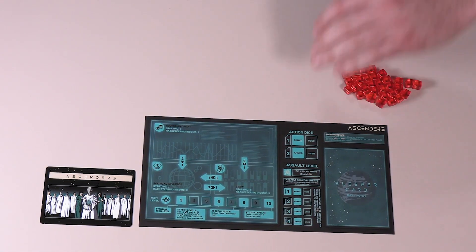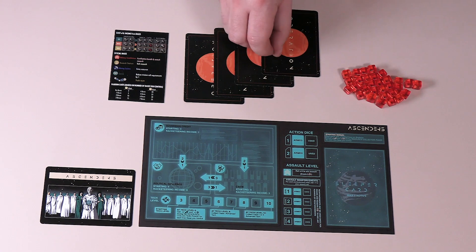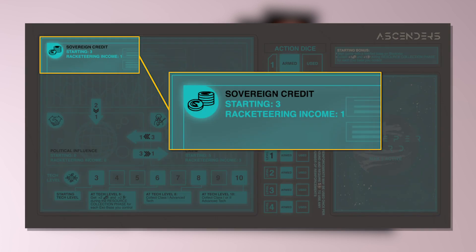Once players have made their selection, they should find the corresponding player mat. Give each player a set of colored player marker cubes, a cheat sheet, and the four operation cards set aside earlier. The front of the mat is a player's dashboard throughout the game, keeping track of resources and abilities. There are three boxes for resources corresponding to sovereign credits, political influence, and crew.